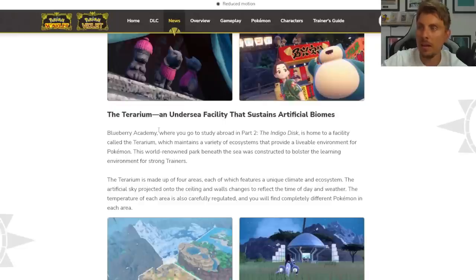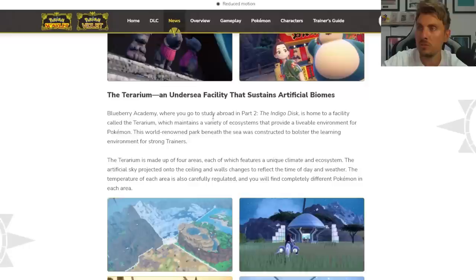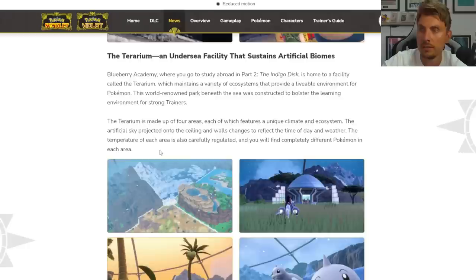Moving on, it goes to talk about the Terrarium — an undersea facility that sustains artificial biomes. This relates to the Blueberry Academy and the Indigo Disc, which is part two of the DLC packs. The Blueberry Academy is home to a facility called the Terrarium which maintains a variety of ecosystems providing a liveable environment for Pokemon. This world-renowned park beneath the sea was constructed to bolster the learning environment for strong trainers, and is made up of four areas each featuring a unique climate and ecosystem.